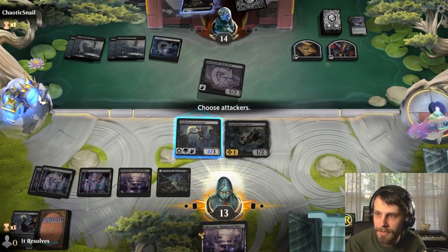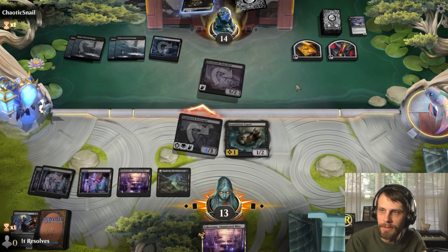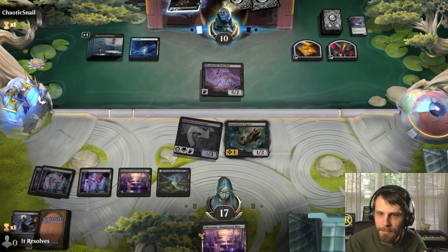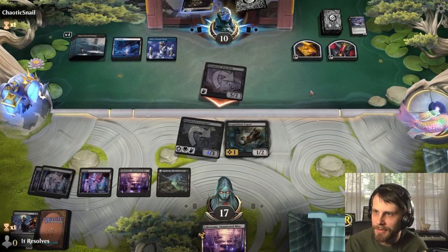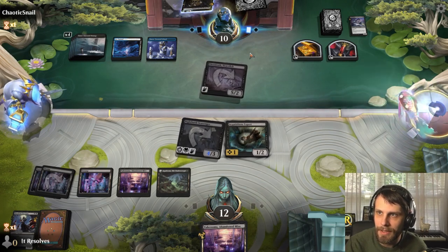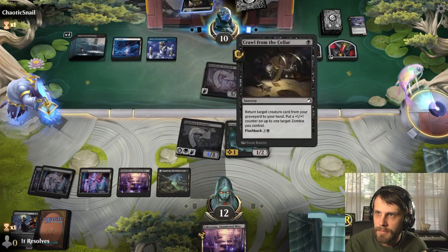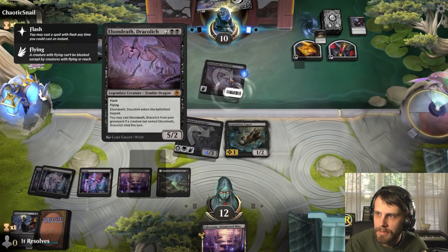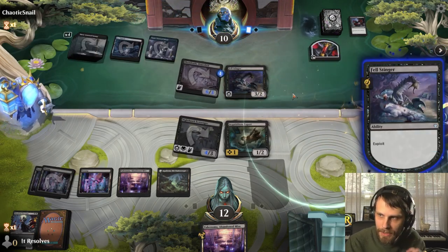A Fell Stinger — good card for sure. We definitely attack in here. We gain the life and deal four. If they have a kill spell, they're going to use it — looks like not. So we can bring something back with the Mire. We've got a lot of good options. We are offsetting the damage we're losing for the most part, but crucially they're not gaining life, which is making the math a lot more difficult for them. They could bring back a Fell Stinger if they wanted, sacrificing this. I don't know why they wouldn't have done that first to get an extra point of damage in, but that's cool.